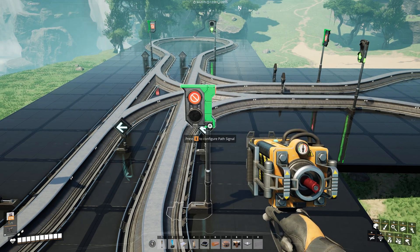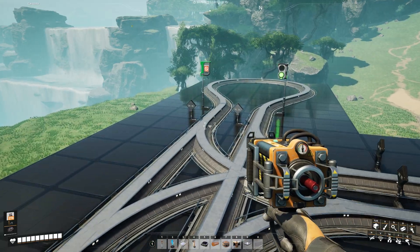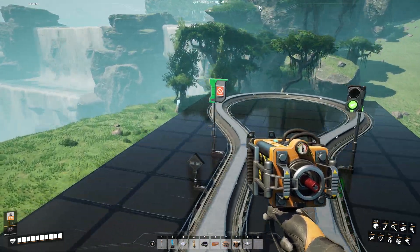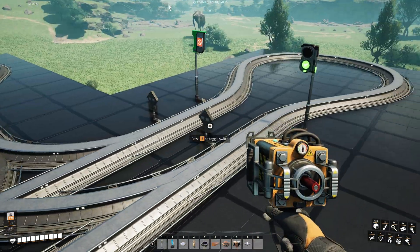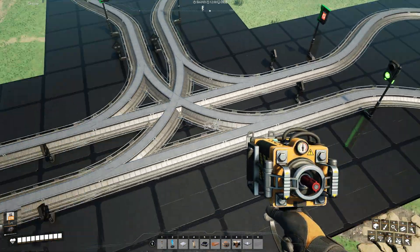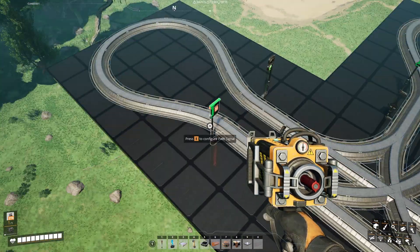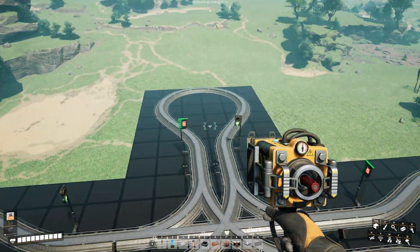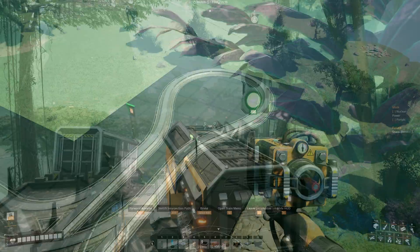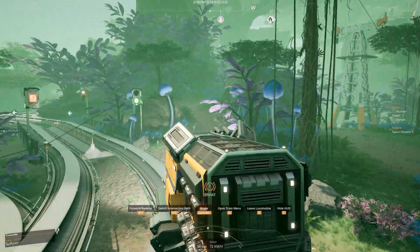I'm hoping this gets fixed in 1.2 or an early experimental version of 1.2, because it's a little annoying to deal with — you have to give yourself a little more space. This is about as compact a t-intersection as I could make to demonstrate the problem and the fix at the same time. The loops on the outside are just so that the tracks will actually finish. All right — this is a very simple fix for a very annoying little problem.